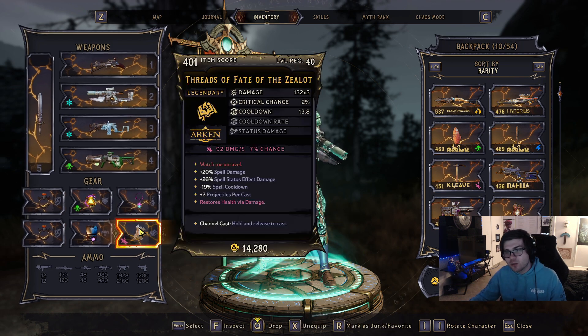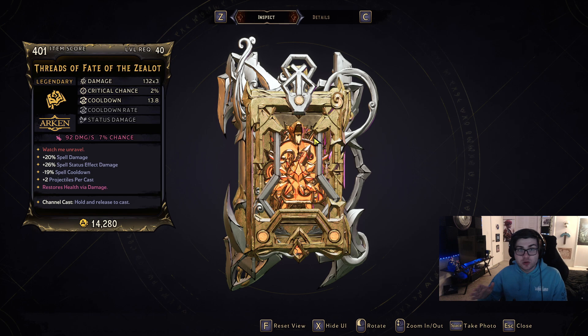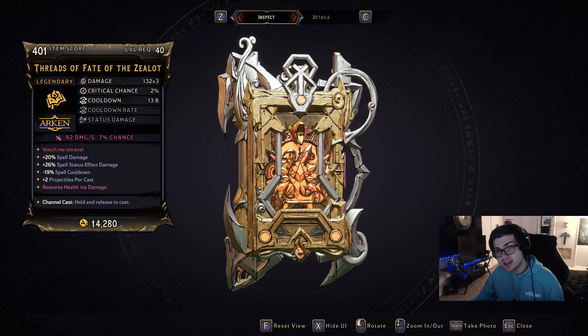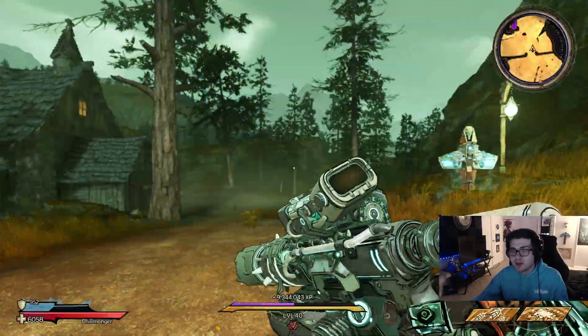What's going on guys, it's Res. In this video I want to go over the Threads of Fate. This is a legendary spell manufactured by Arkin, and the red text of this weapon says 'Watch Me Unravel.' If you want to farm for this, it does drop from Lycia in the Crack Mass Cove. You go over to the Ancient Obelisk and that is where you can get it from.